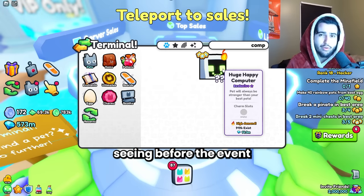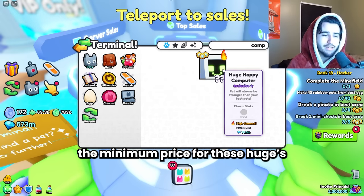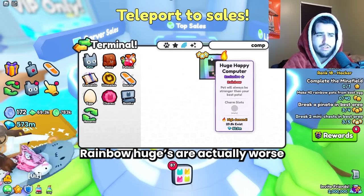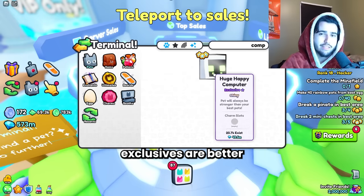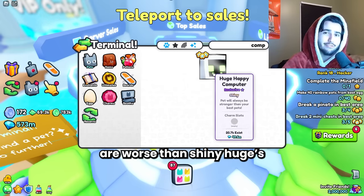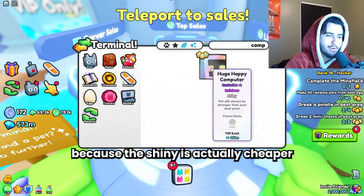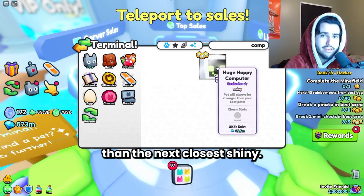That is what we were seeing before the event, and before the event we were earning a lot less diamonds. So I'm kind of scared what the minimum price for these huges is going to be. Also, I don't think you should be picking up the rainbow happy computers. Rainbow huges are actually worse than shiny huges — which is a common misconception. Rainbow exclusives are better than shiny exclusives, but rainbow huges are worse than shiny huges. So if you are looking to upgrade your team and you already have a bunch of huges, definitely go with the shiny over the rainbow.